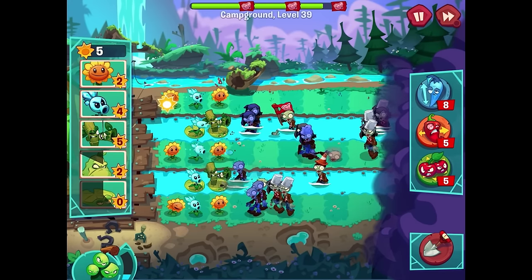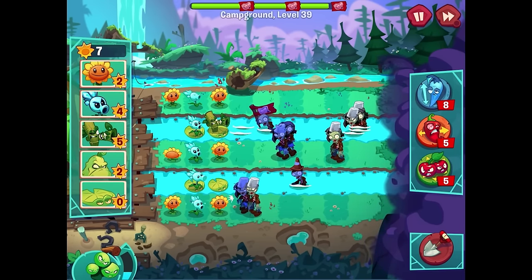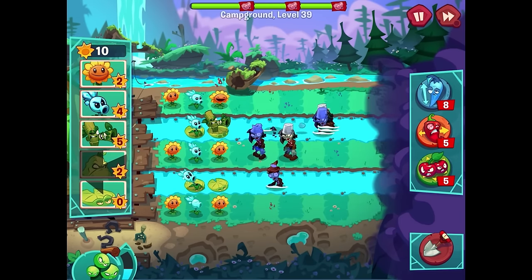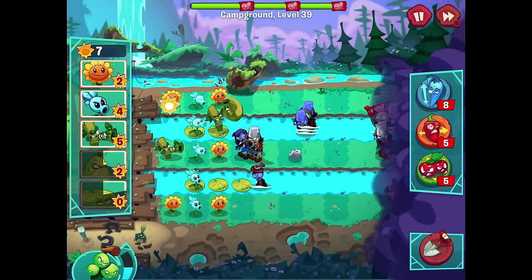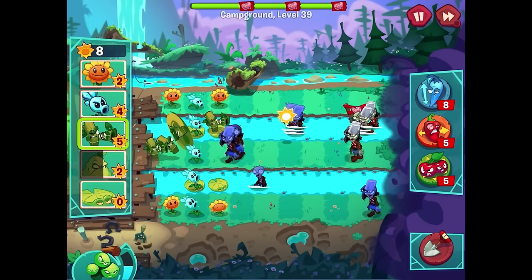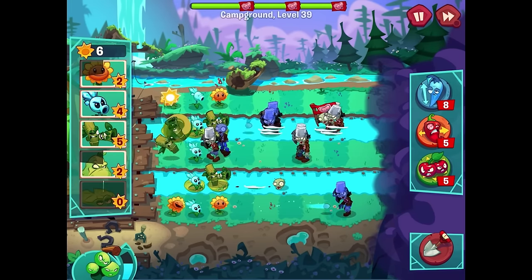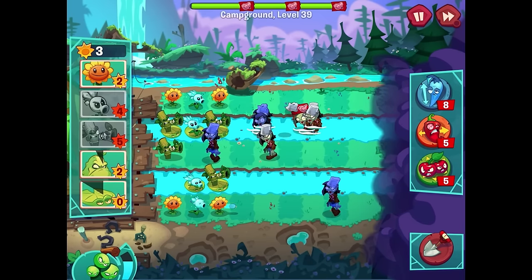There are bucket heads on that bottom lane too. This feels like an impossible level - like one of those where they want you to use a power-up. Power-ups are sort of designed in these games to give you a lot in the beginning and then less later on, so I'm trying to make what I have last until those really difficult levels where it feels like we have no choice. Getting a sunflower to buy a few seconds, getting another bamboo shoot - the squash is almost there. Come on, snow pea!